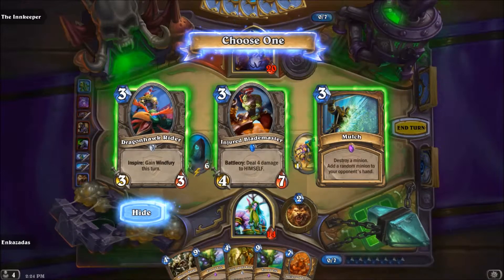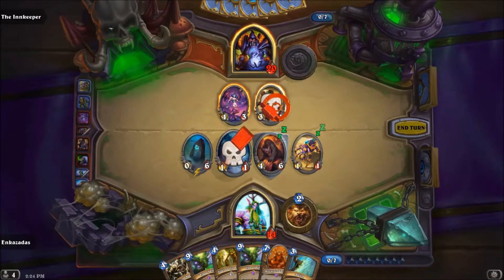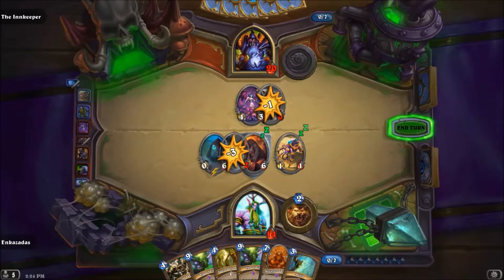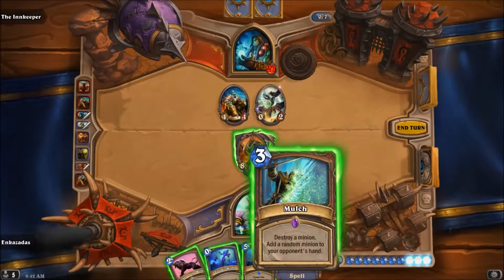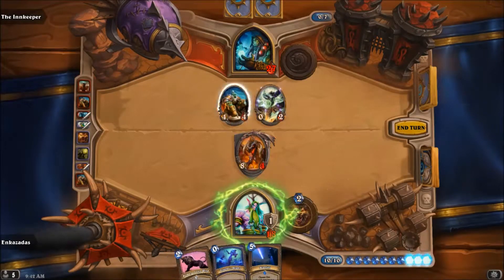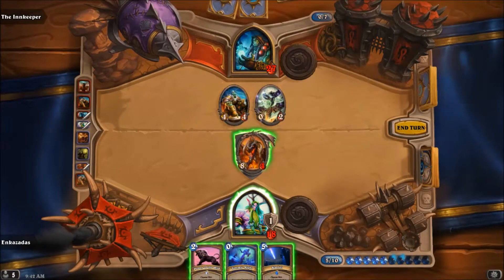I'm all for playing with random effects and trying my luck against whatever the opponent could play against me. I'm all for loving Unstable Portal and just enjoying the sheer randomness of pulling anything from this gigantic pool of cards. But I don't really want my enemy to have the same thing.